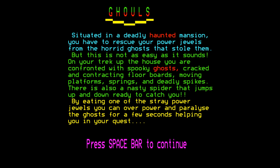Let me read this out. Situated in a deadly haunted mansion, you have to rescue your power jewels from the horrid ghosts that stole them. But this is not as easy as it sounds. On your trek up to the house, you are confronted with spooky ghosts, cracked and contracting floorboards, moving platforms, springs and deadly spikes. There's also a nasty spider that jumps up and down, ready to catch you. By eating one of the stray power jewels, you can overpower and paralyse the ghost for a few seconds, helping you in your quest.